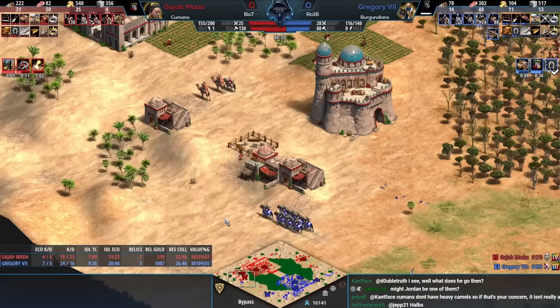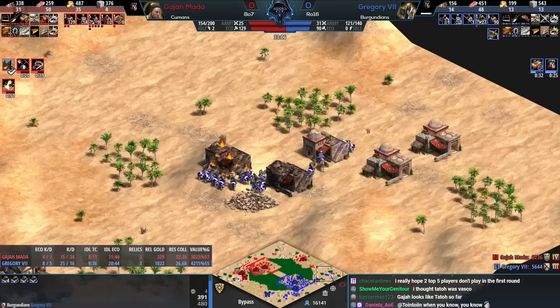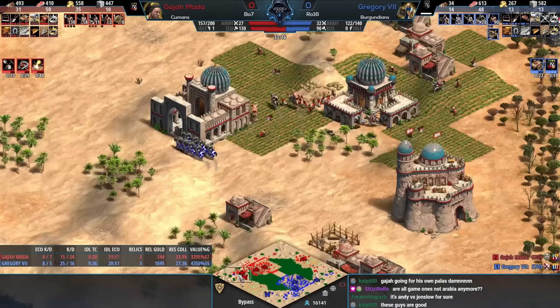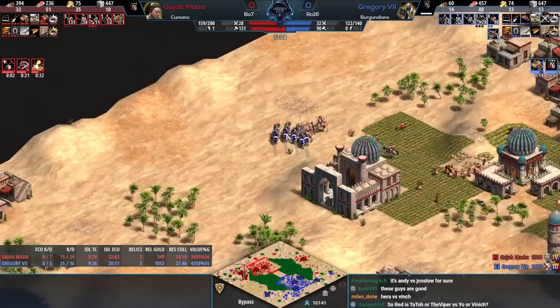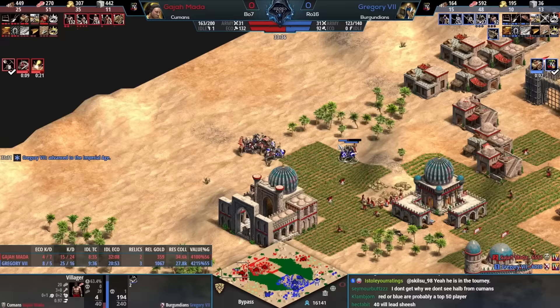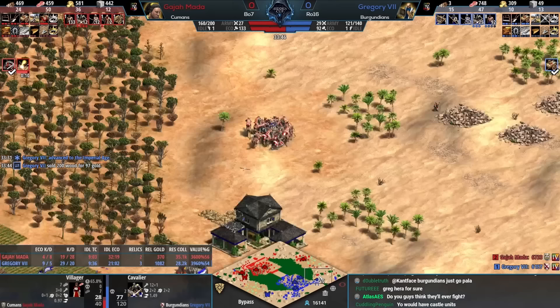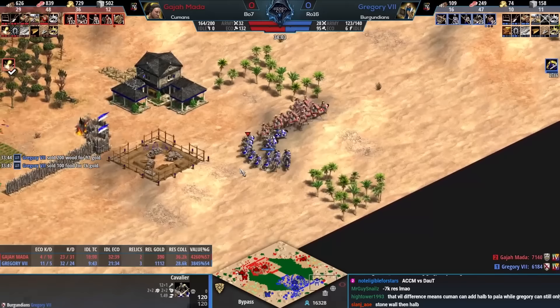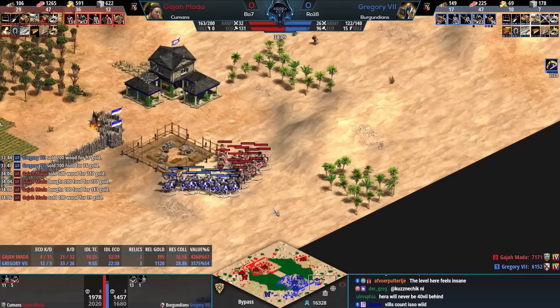It's going to be a tough hold though because that resource-collected difference is just astounding at this stage. I wonder if Halbs makes the most sense on paper — when you have such a big eco lead you could just say 'screw it' and go for cavalier, but we'll see if there's any regret. Gajamata is going to click Paladin as well, just paying the full price for it! Rich man problems — his numbers are climbing, only an 18 to 22 deficit.